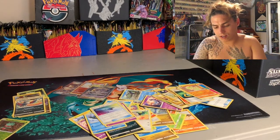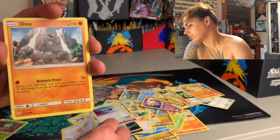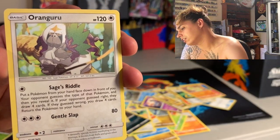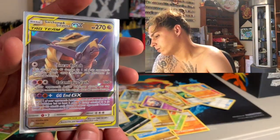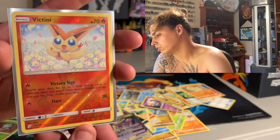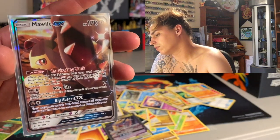Let's see if we can get some last-pack magic — come through rainbow! It's a red secret trainer. We got a Fletchling, Onix, energy, and Incineroar. Let's go over the hitters: we got a Garchomp and Giratina GX — boom — a Victini reverse hollow rare, chunking them deuces, and a Mawile GX.